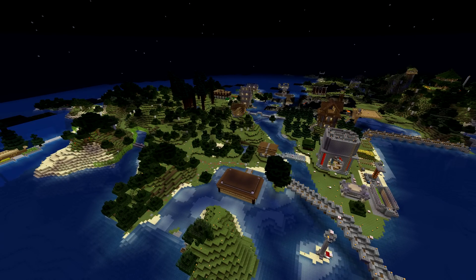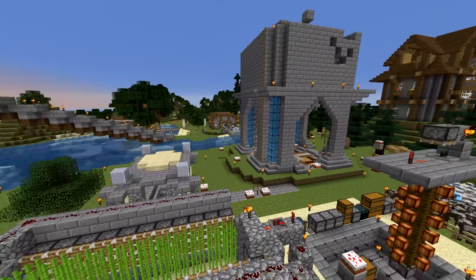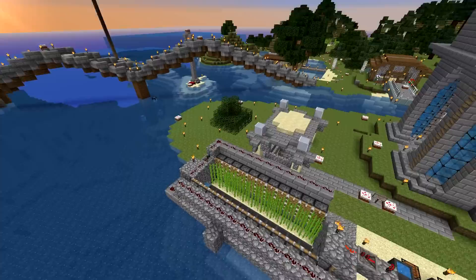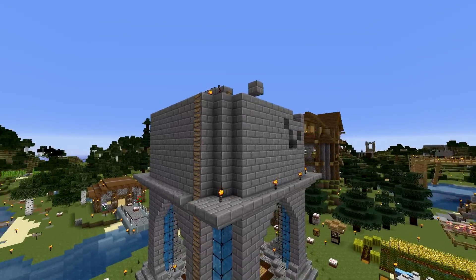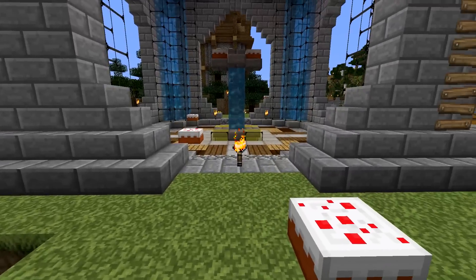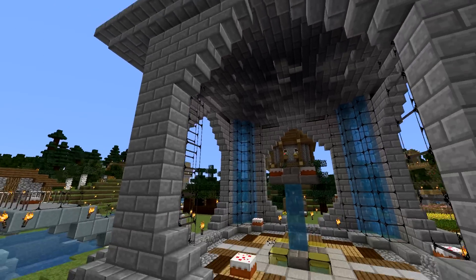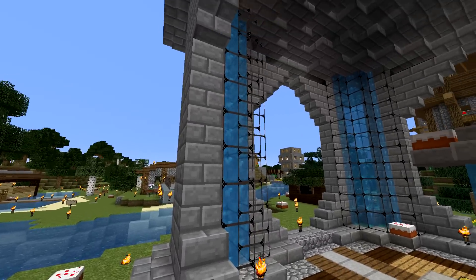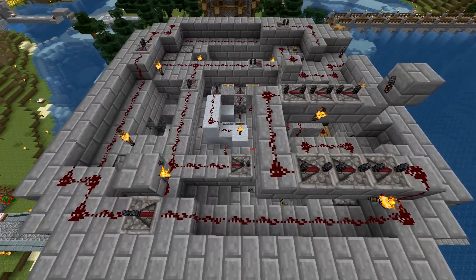This is our hometown center where everybody hung out in the very beginning while we were trying to get a grip on everything, survive, and defend ourselves from mobs. We have a sort of incomplete building — the top still needs a roof — but this is the town center. There's cake everywhere. There's a little machine here that drops water during the day, and when it gets dark at night it replaces the water with lava to light up the place, all set on daylight sensors.